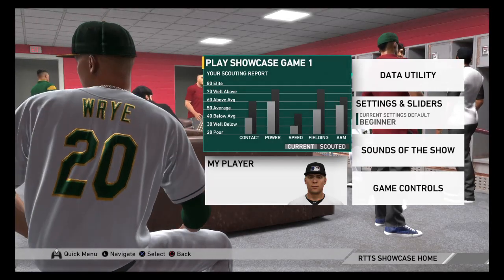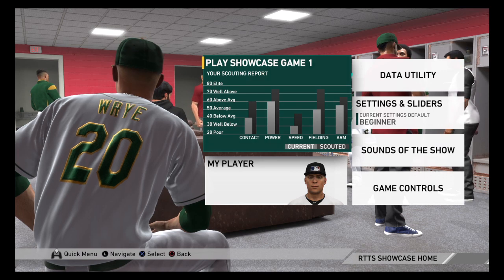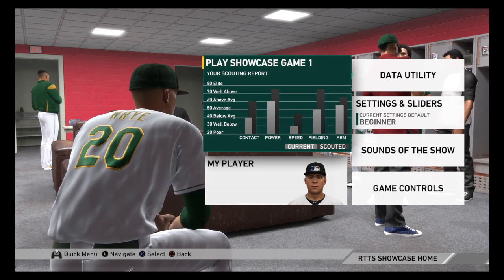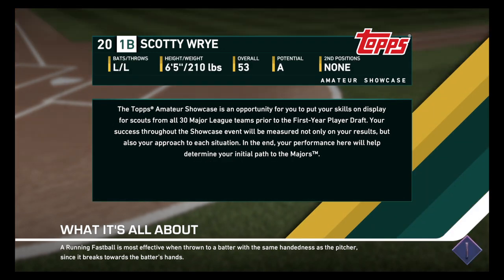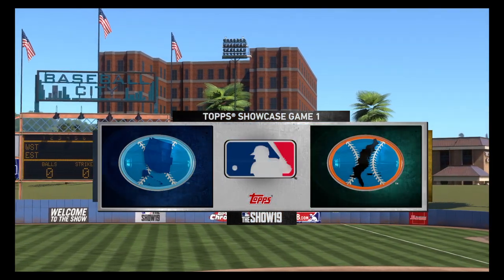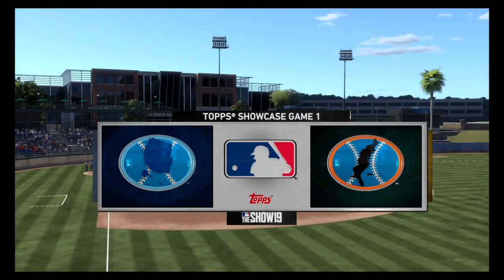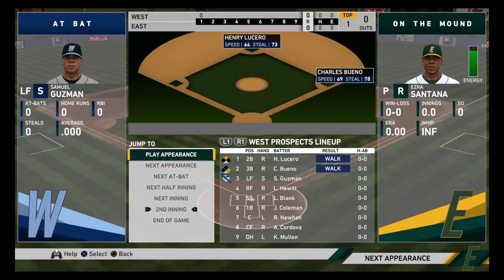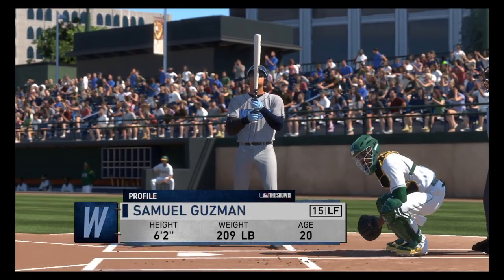What's going on everybody, welcome back to a brand new video. Today we've got more of the Road to the Show series — episode two of the Scotty Ride Road to Show series. Today we'll be doing the two showcase games and the draft. If you didn't see last video, go ahead and watch it — we created the player and did the scout day. We're a first baseman, and our first appearance in this game is gonna be at first base.